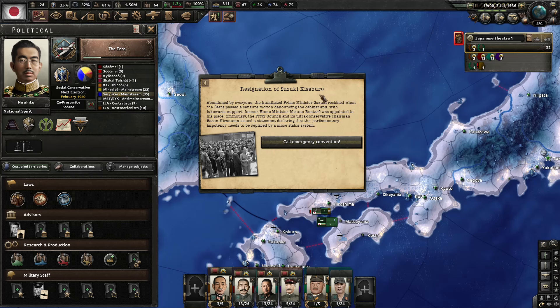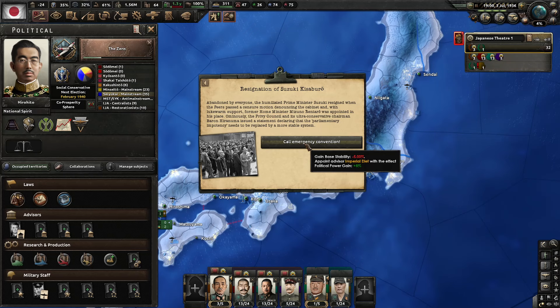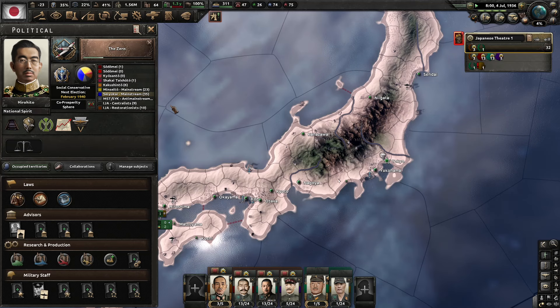The vote passed in the Legation Council, and Suzuki Kisaburo has resigned — abandoned by everybody, humiliated by a censure motion from the peers. With lukewarm support, Mizuno Rentaro was appointed in his place. Ominously, the Privy Council and its ultra-conservative chairman Baron Hiranuma issued a statement declaring parliamentary impotency needs to be replaced by a more stable system. We lose negative 5% stability and appoint the Imperial Diet advisor for plus 8% political power gain.